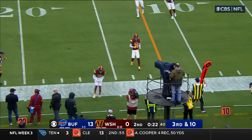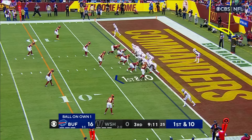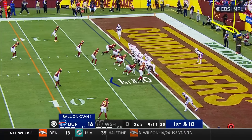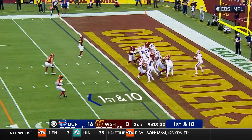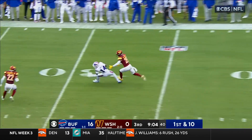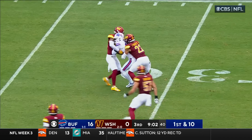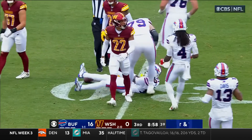Allen slings one along the sideline and that one is caught by Hardy — not touched down in the end zone, rolled out of the end zone, down at the one. That's where the Bills will start. Allen to the air on first down, has all day, calling out traffic — he's got Diggs. Diggs spinning at the 31, and then Forrest makes the tackle.